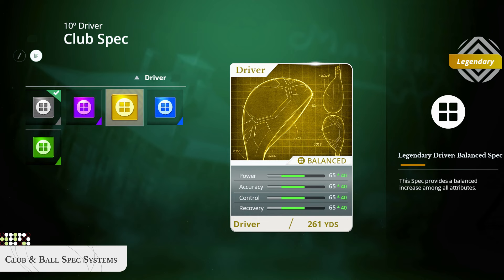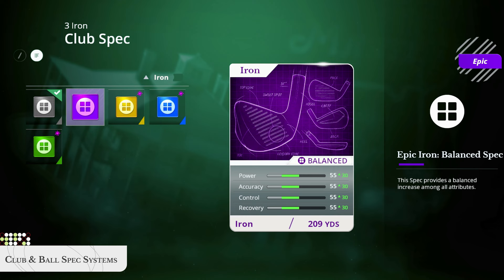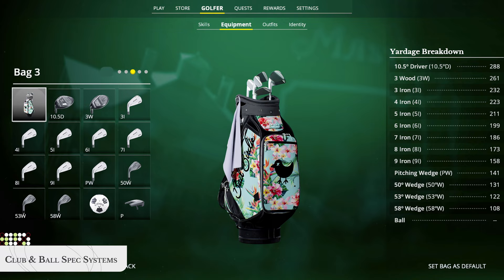Dial even more precision into your game with new club and ball spec systems. Customize each for power, accuracy, control, and recovery. Create a loadout you like, then equip that club and ball spec into your bag. Snag PGA Tour Pro specs from the store to play with the same setup as your favorite pros. Save five different bag configurations and optimize your bag loadout for the course you're playing.